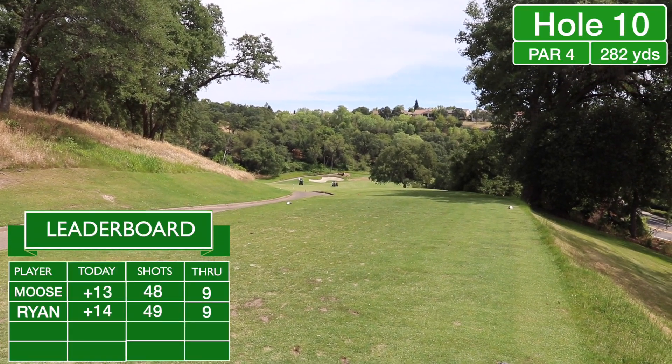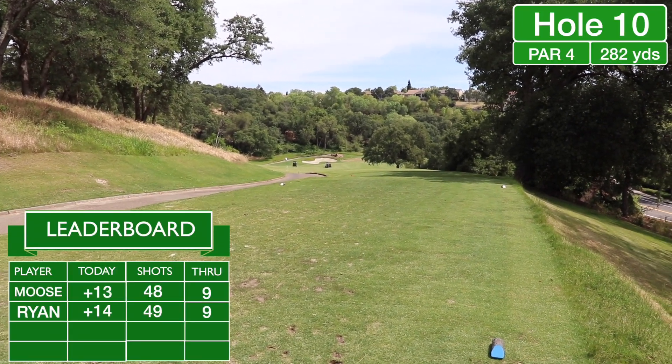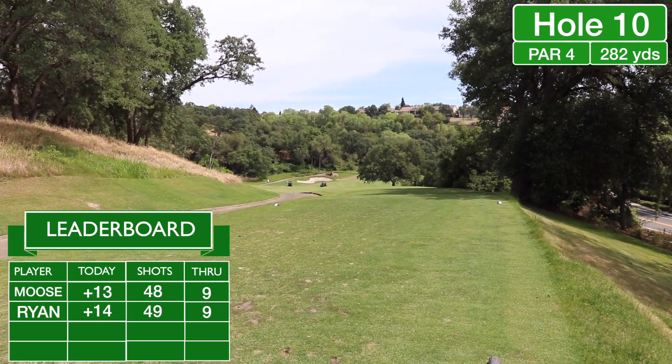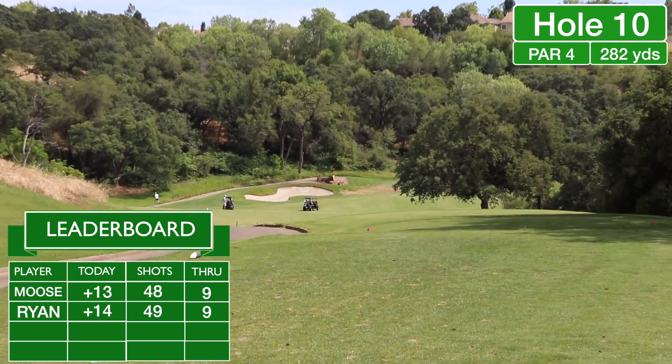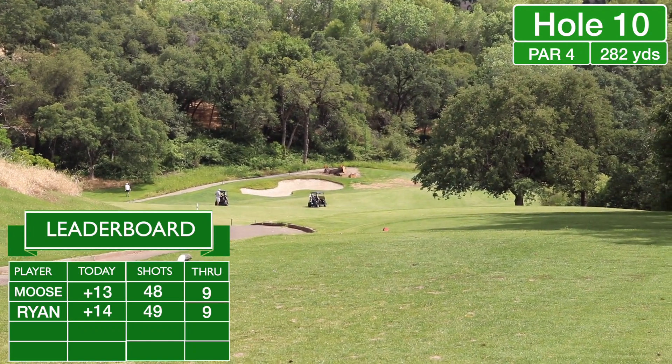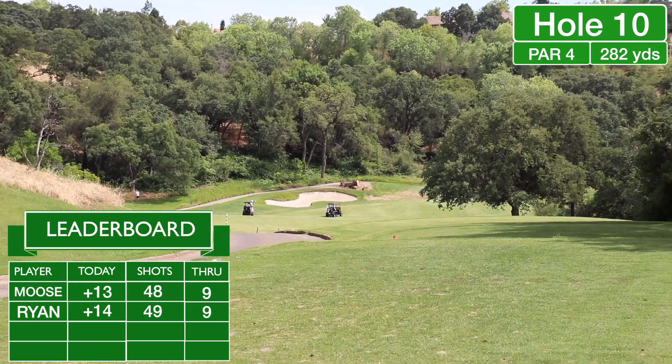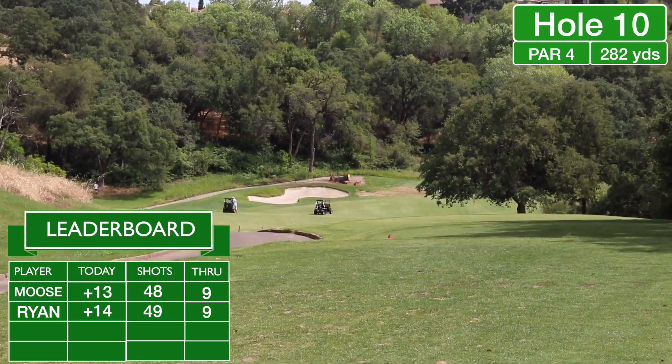Here we are on the first hole of the back nine — hole number ten. We start off with a par four playing 282 yards. You want to hit about a 200-yard shot right where those carts are, then set yourself up with about a hundred-and-some yards wedge shot in. Let's see what we can do on this hole.